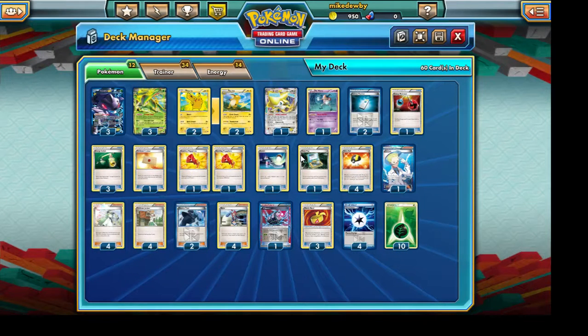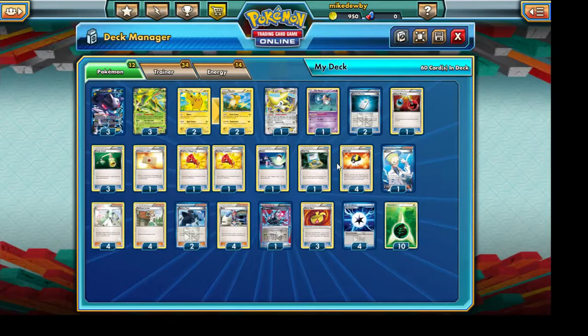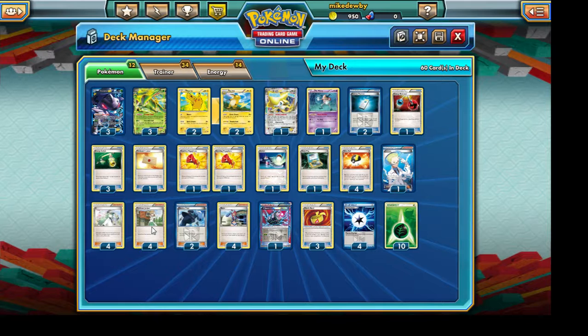Town Map is a very crucial card in this type of deck. If our G Booster attachment is actually prized, this card will allow us to retrieve it faster, and without the G Booster attached to our Genesect EX life can get very difficult. For the typical draw support we have Colress, Professor Juniper, and Ultra Balls so we can get our Pokemon as soon as we possibly can.